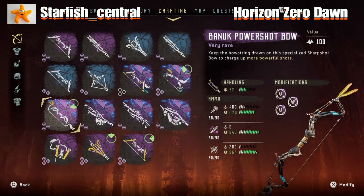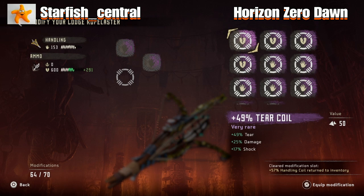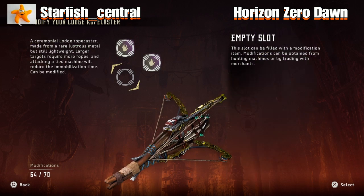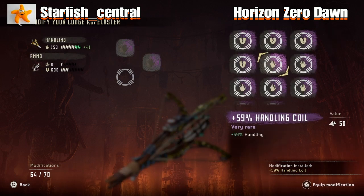I've got over 120,000 metal shards. I'm trying to actually get some damage modifications for my new lodge weapons — I've got three handling ones on this. I think the highest handling I have is 65% — I don't know if it actually goes higher than that, that's the highest I've seen. I've got a lot of 59% handling coils. Handling is basically your reload time.